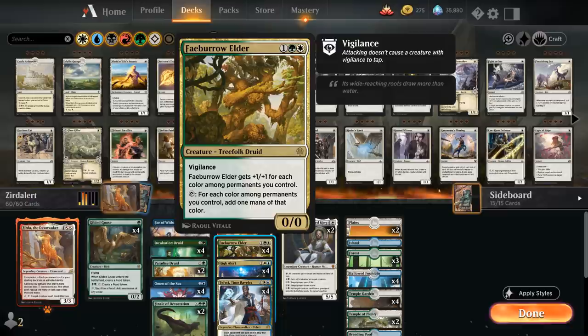If we have a creature that can generate more than 2 mana, we can essentially make infinite mana with High Alert and Xurda in play. There are 2 creatures in this deck that fit that description. The main one is Faber-Elder, a 3-mana 0/0 Treefolk Druid with Vigilance. The Faber-Elder gets +1/+1 for each color among permanents we control. By itself it's a 2/2, but with High Alert and Xurda in play we also have blue and red permanents, so Faber-Elder grows to a 4/4. We tap it, and for each color among permanents we control we add 1 mana of that color — so with all three permanents in play the Faber-Elder makes 4 mana. We spend a blue and a white to untap it with High Alert, meaning we can make infinite red and green mana with those three cards in play.